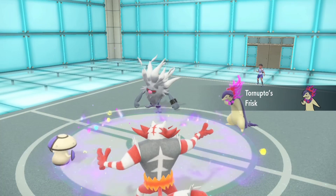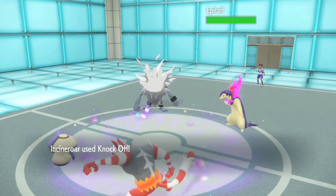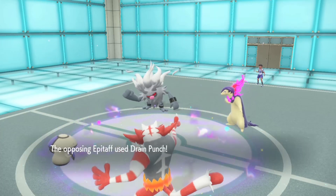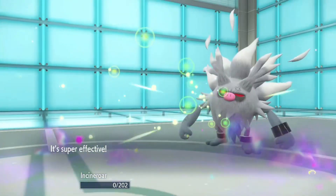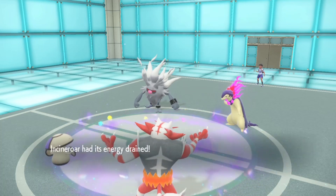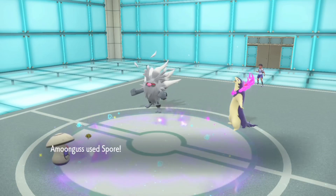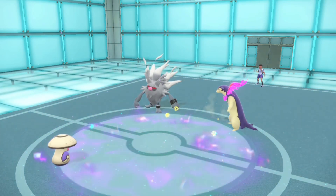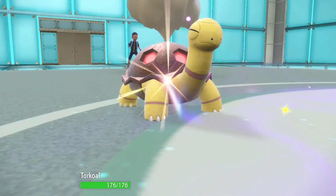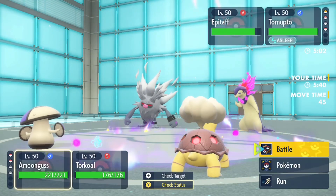My opponent switches Umbreon into Typhlosion. I use Knock Off but didn't even do that much damage. This is really not going well for me. All I've got now is Torkoal, and it is too slow — the second slowest mon on the field. I use Spore.